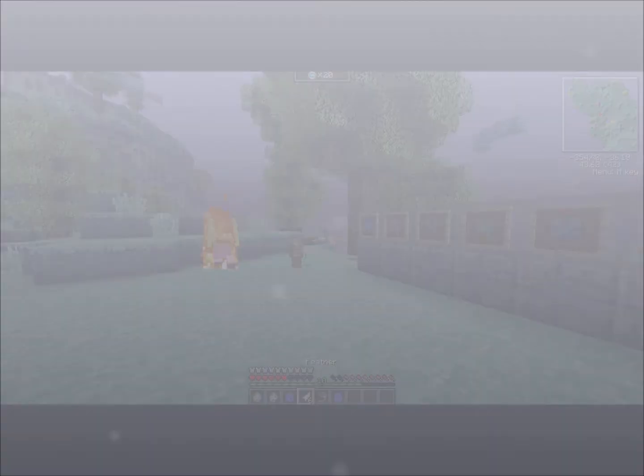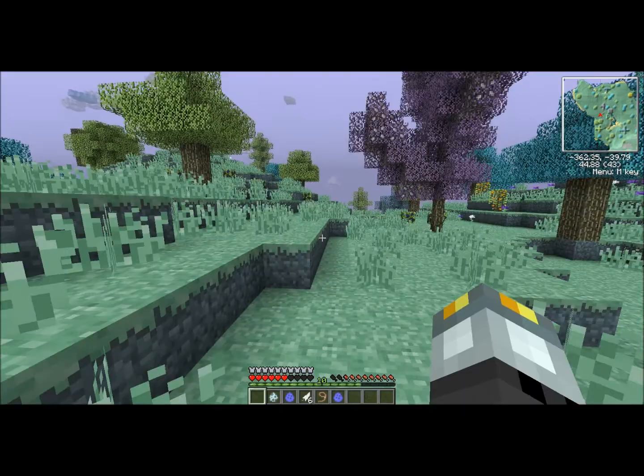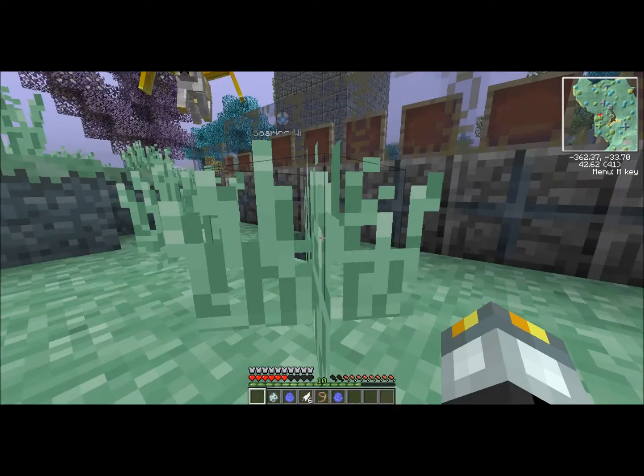The next thing we'll be going over is the Flying Cow. He was also resurrected from Aether 1. These guys are just another way of obtaining food really fast in the Aether when you don't feel like cutting down a berry bush or ripping apart an orange tree. Also, the runes on them actually make them look really cool.